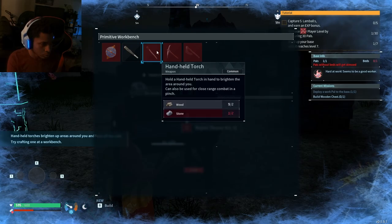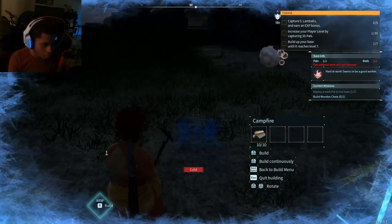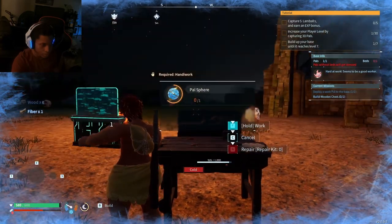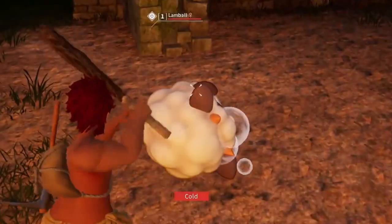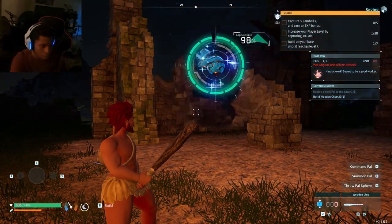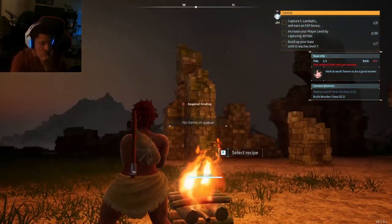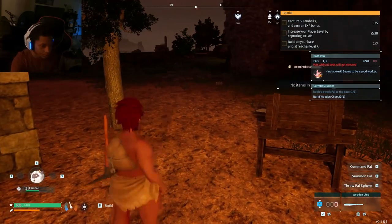Handheld torches — where did I find handheld torches? Build. I guess I'll wait till the sun goes up. Where am I sleeping? I have to do it. Let's go — we can increase our weight. We're getting this slowly but surely, I'm understanding it, and the sun's slowly rising. We just need 15 wood and some more stone. It's really like I'm relearning Minecraft.